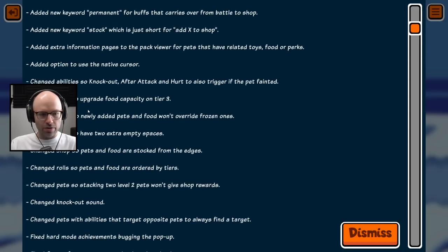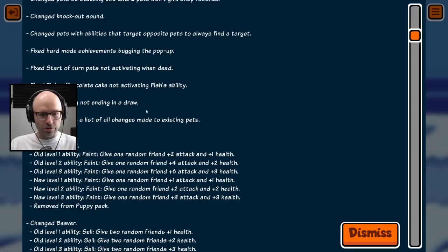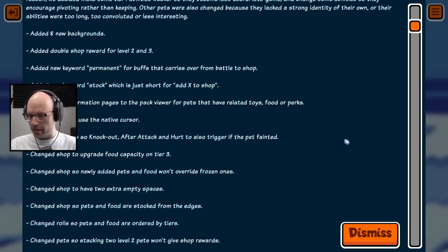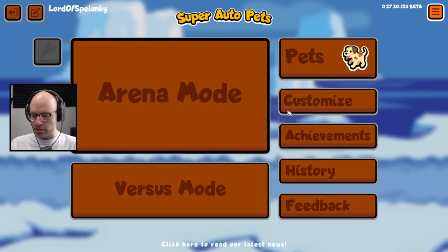Added eight new backgrounds — whatever. They fixed egg versus egg not ending in a draw. Finally, some representation. There are a lot of patch notes but let me get into it. People told me: do not play the weekly, start by playing the puppy pack instead and at least get some familiarity.